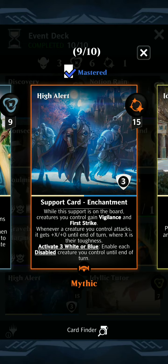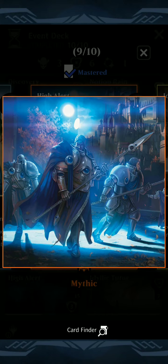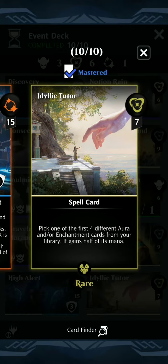As you saw in the last video, it just took a little while to win, so this will help increase our clock by quite a bit. It is an enchantment, so Idyllic Tutor is a great way to find it and get it half charged with mana.